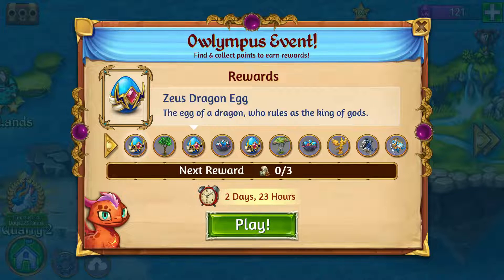The seventh reward is a nest of Zeus dragon eggs, which is the reason to hold on to those first three eggs. If you make it here, all you need is two eggs from this nest and then you've got five — you can get two dragons. You probably want to hold on to the leftover nest for the next event and maybe get another five dragons.